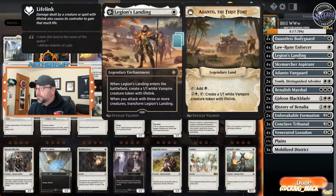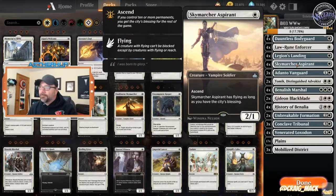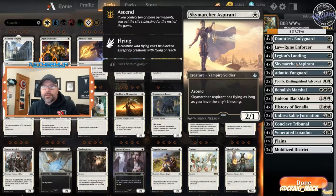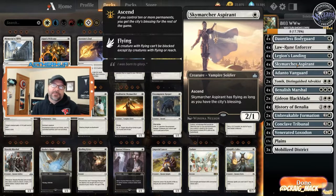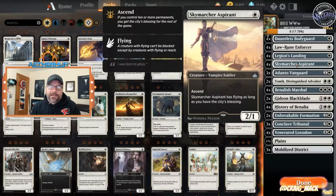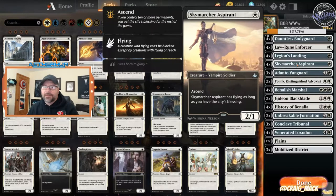Legion's Landing — four of those. I don't have to say how good those cards are. Skymarcher Aspirant — some people run Snubhorn Sentry here, but Snubhorn Sentry is only really good in the mirror. It's a 0/3, survives Cry of the Carnarium, survives Chain Whirler, I get it. But mostly it's a 0/3, and in those matchups it's usually not going to get to the 3/3 mark. I just don't think it's worth the damage you're leaving on the table.